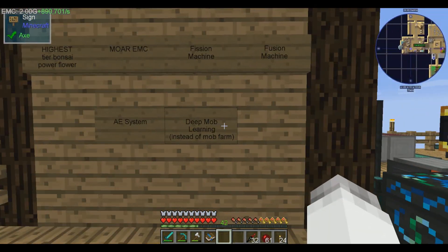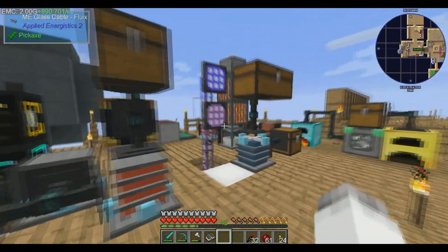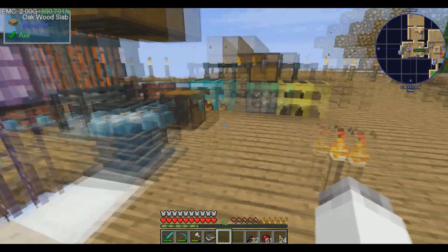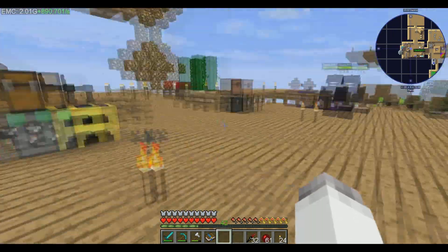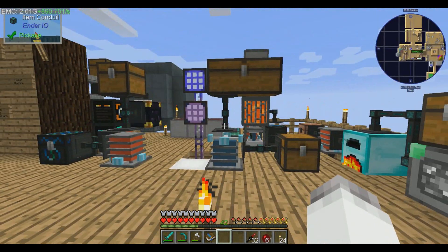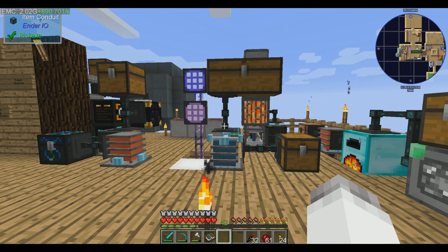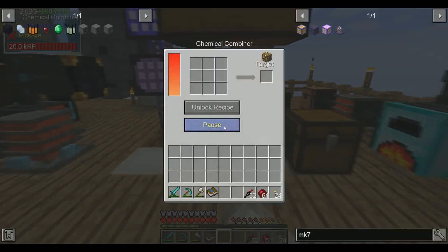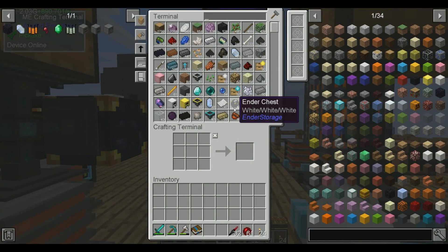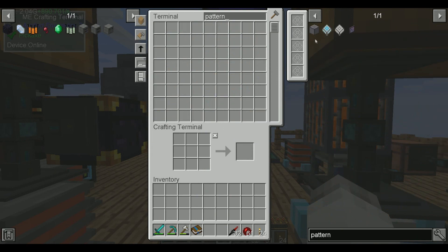Part of me kind of wants to start setting up some auto-crafting with the ME system, and I think we can with the Dissolver and the Combiner. At least I think we can — we can definitely do so with the Dissolver. I'm not 100% certain if the Combiner will work right, but as long as we give it the right recipes and it goes in correctly, we should be okay. Maybe I should do a test, proof of concept. So I need to make a pattern encoder.